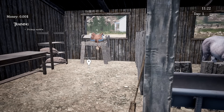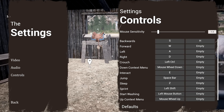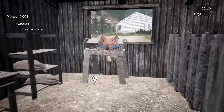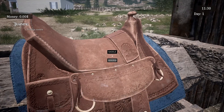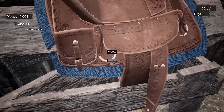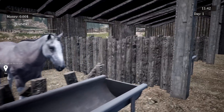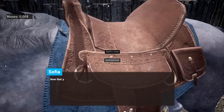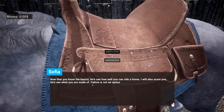Apparently I have to pick up the saddle — it's over here. This is the part I got to before I realized I was recording wrong. Is there a map? I don't think there is, which is fine. The saddle is literally right here — this actually looks really good, I love the details. Now it says 'tack up North Star and place the saddle — let's see how well you can ride a horse. Failure is not an option.'